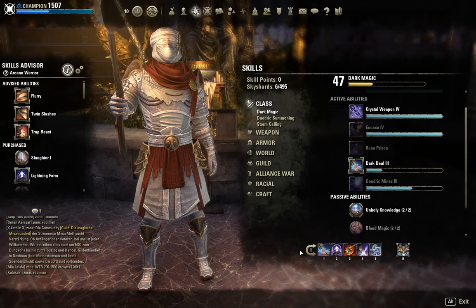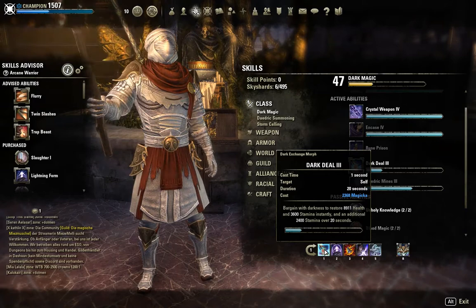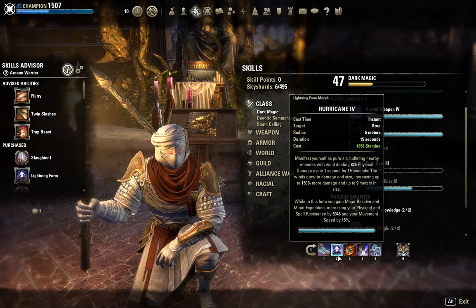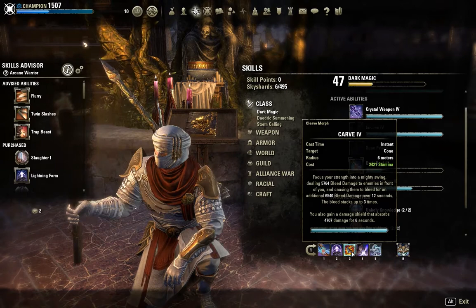For skills, nothing overly fancy on the front bar or back bar. We're using Dark Deal so we can sacrifice magicka to gain health and stamina back instantly, so we don't have to worry about resources. Hurricane is a beautiful stamina skill from the Stamina Sorcerer — you can't go wrong with it. It gives major resolve and major resistance, plus physical and spell resistance and movement speed, while dealing damage around yourself as a storm, which is basically the theme of this whole build.